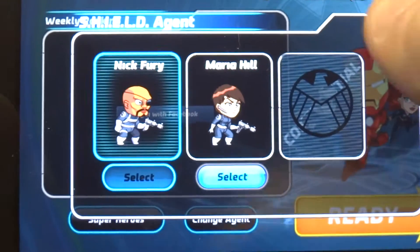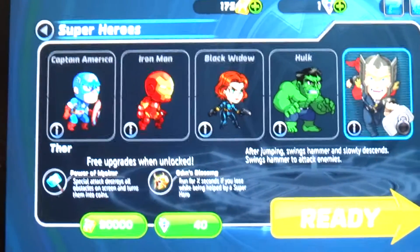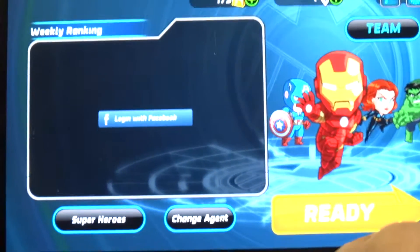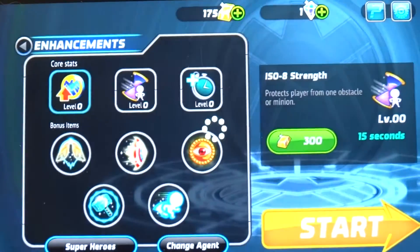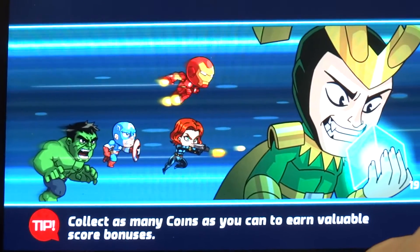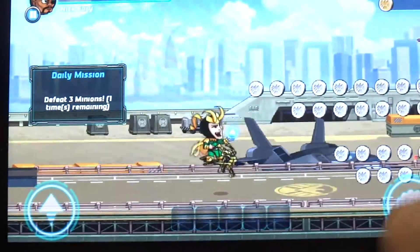As you're going through this game, you're just trying to upgrade and collect coins and stuff, because some of these superheroes — like Thor — you need to collect like 80,000 points to use him. So you just keep playing through, and these are the enhancements you can purchase for your characters. It really gets addicting because you're just trying to see how much you can upgrade your characters.